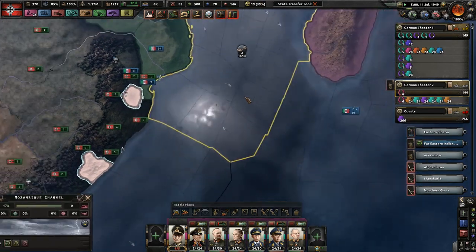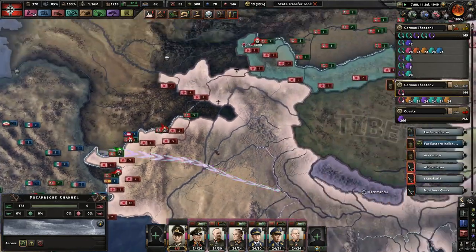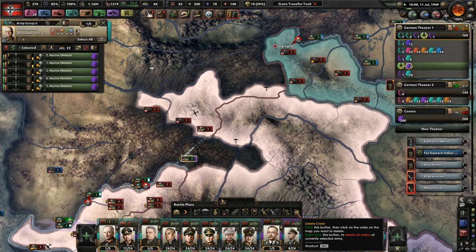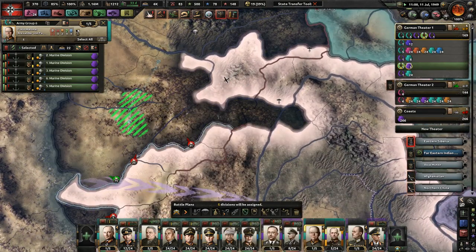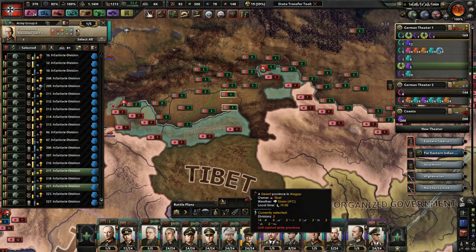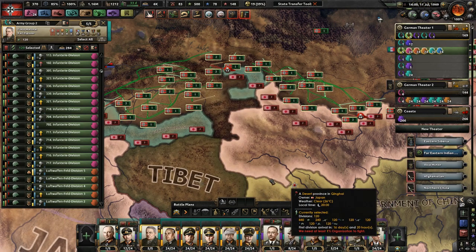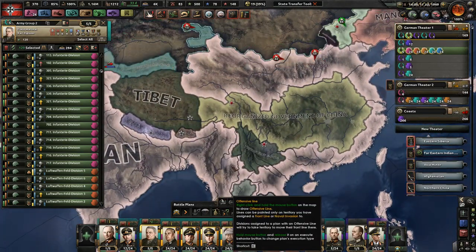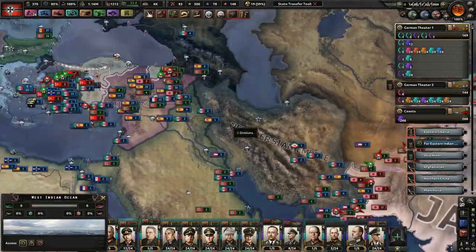The African front is almost completely finished off. I think we're doing okay in India — India is kind of a mess, honestly. I did lose a marine division earlier. Definitely going to need some more divisions around here. I need the army in Africa and Turkey to be finished up, because India is going to be a giant mess.